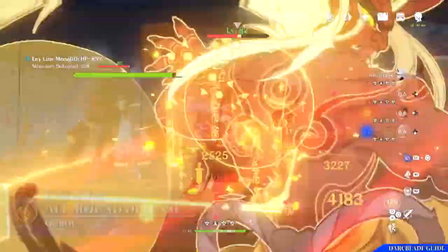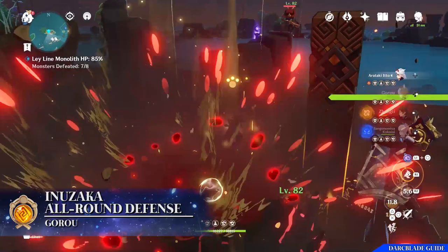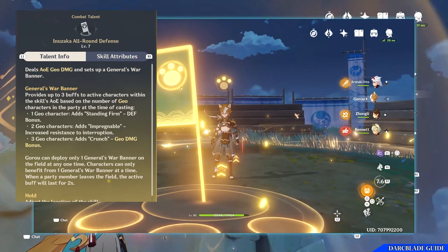The plunge will cause Goro to plummet towards the ground, damaging opponents in an AOE around him. Moving on to the next combat talent, which is Inuzaka All-Round Defense, Goro's elemental skill. When pressed, Goro will slam down a General's War Banner, which deals AOE geo damage to opponents around it. This banner will then persist on the field for a certain amount of time, providing buffs to you and your party members.